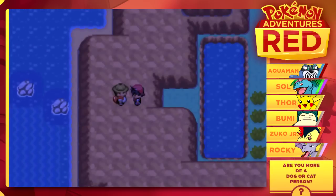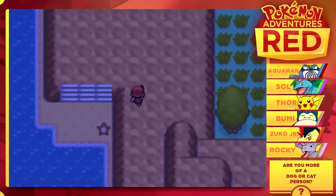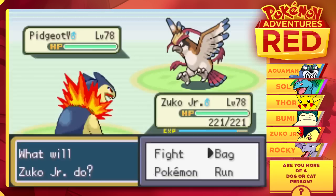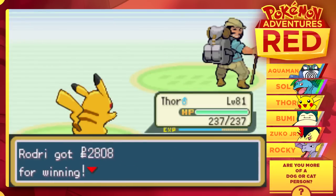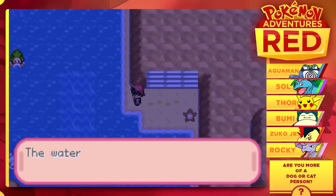Why does this guy have two really high level Metapods? That doesn't make any sense — evolve your team, dude. Get some better Pokemon. That guy had a Mega Pidgeot Y, and that was pretty tough. Now let's go for a surf.